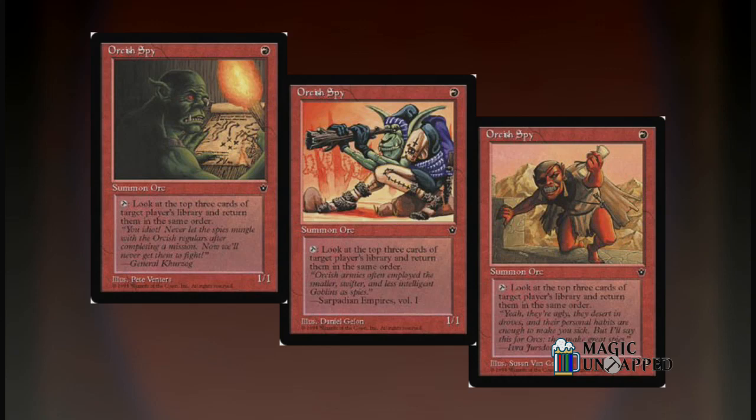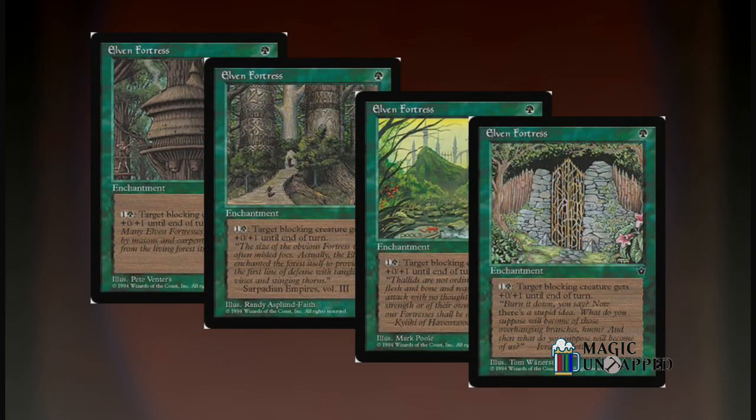This was also the first set to have art and flavor text variants for its cards within the set, with some commons getting three or four iterations each. Unsurprisingly, this was not terribly popular, and it was only tried a couple of times in future sets before being abandoned completely.